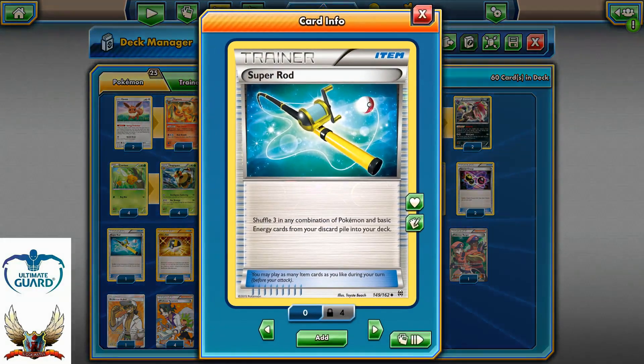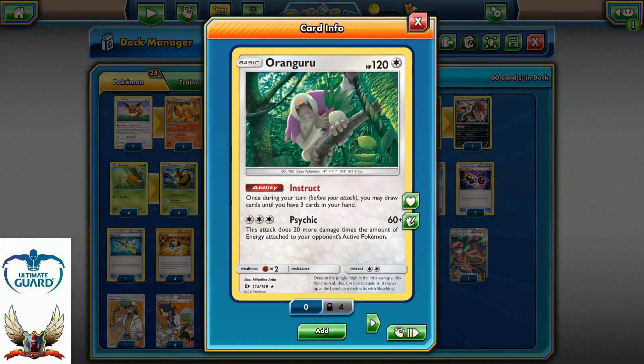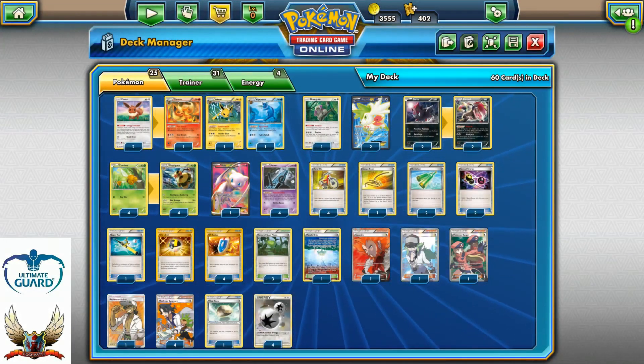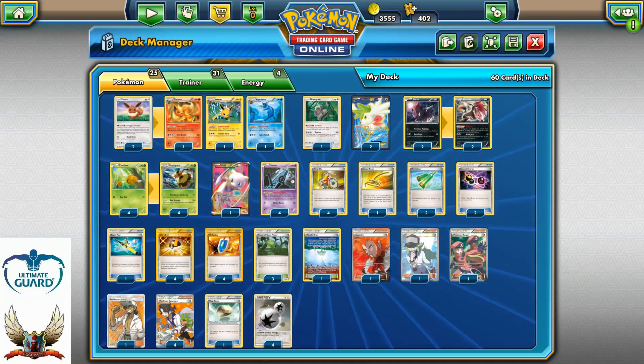In the late game when you're down to limited resources, the Instruct ability lets you drop Shaymin again to set up and draw necessary cards for the victory. Super Rod has helped me a lot. If you'd rather rely on Hex Maniac or Tauros, you can substitute Super Rod for either of those. Personally I didn't find Hex Maniac that important in this build.